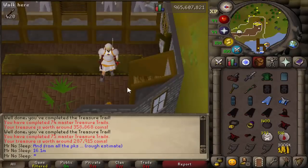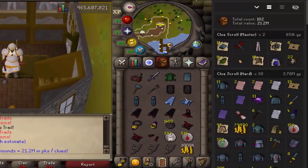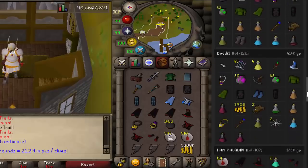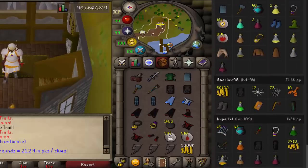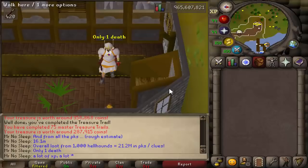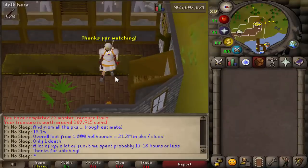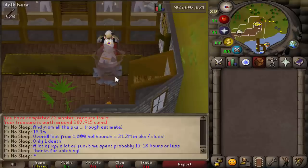Everything in the inventory and tab from PKing comes out to 16.1 mil. Overall loot from 1000 hellhounds: 21.2 mil total — 30 hard clues completed, two masters, 28 Saradomin wizards, 14 Zamorak wizards, and 11 players killed, most of them PKers. I can honestly say without a doubt that hellhounds were much more exciting than I ever thought they could be. This is my 100th loot video in the series and I don't intend on slowing down. I just want to say two words to every single one of you — thank you. Until next time, Mr. No Sleep out.